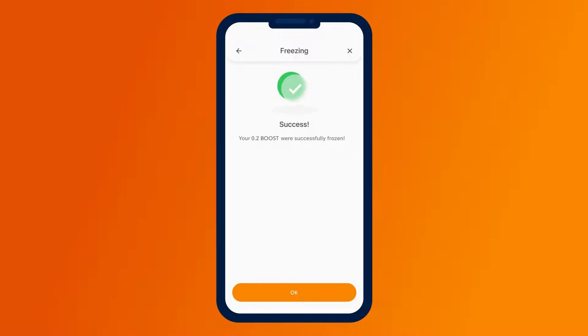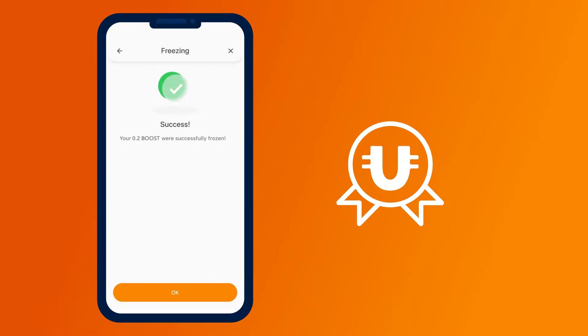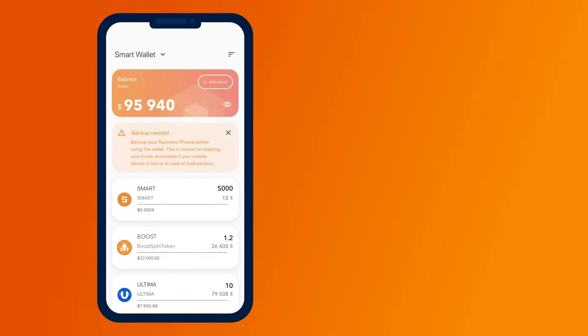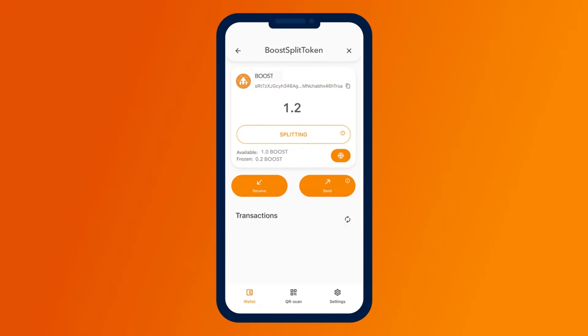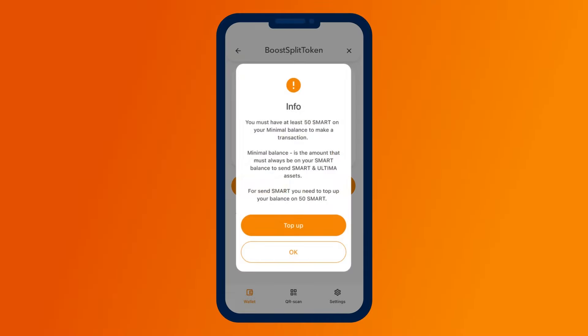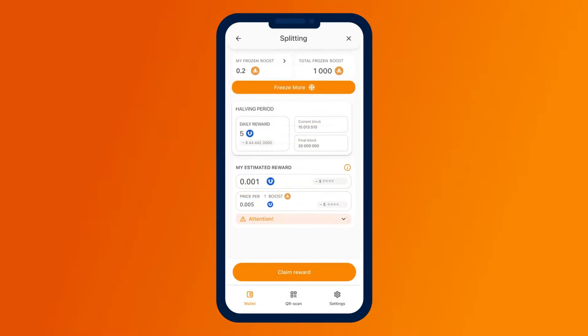So we've done everything necessary. Now the easiest and most rewarding part is left — requesting your reward from the pool. To do this, go to Booster Split and click on the splitting button. It's located right below your balance. Please note that splitting requires smart coins in your balance; they are necessary to pay for executing the split contract. If you do not have enough smart coins, you will be prompted to top up your balance. If you have enough coins, a window with information on the current status of splitting will open.